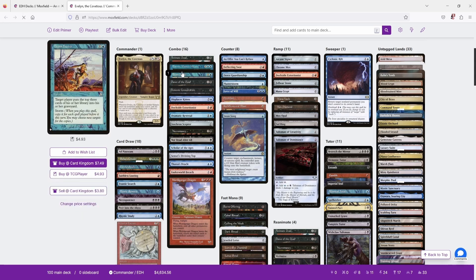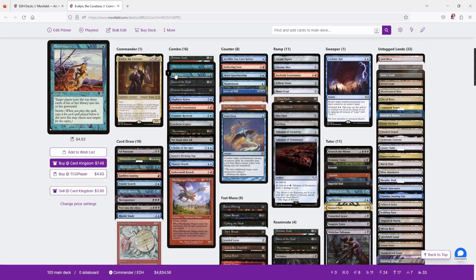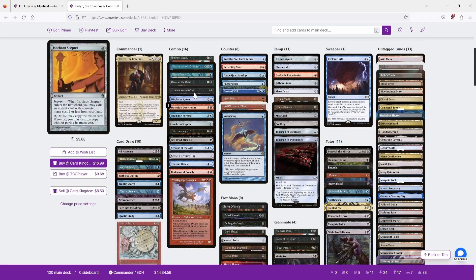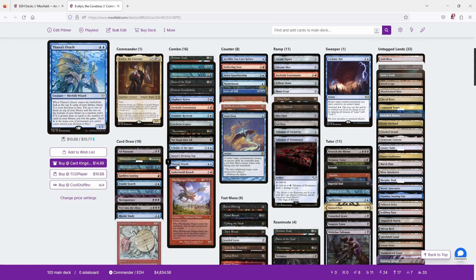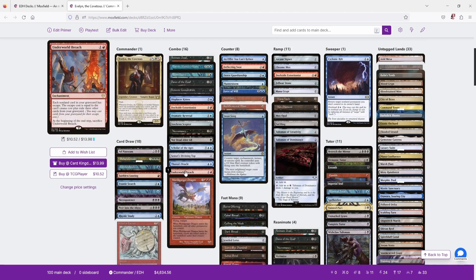Alternatively, we can use Brain Freeze. We Brain Freeze ourselves, storming off and milling our entire deck, then cast Thassa's Oracle to win since our library is empty. Or we can Brain Freeze our opponents to mill their entire libraries and pass the turn, letting them deck themselves. Those are the main Underworld Breach lines.